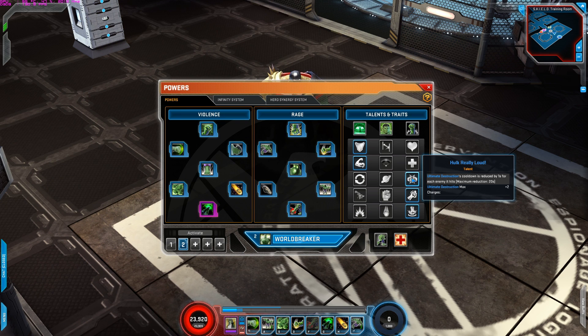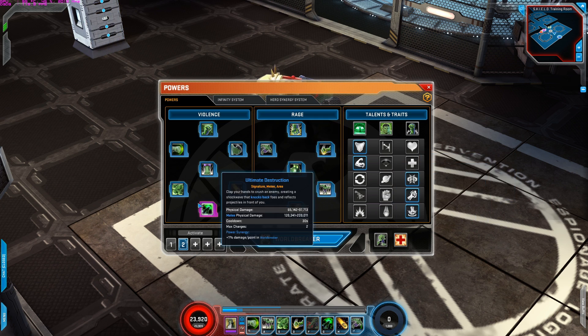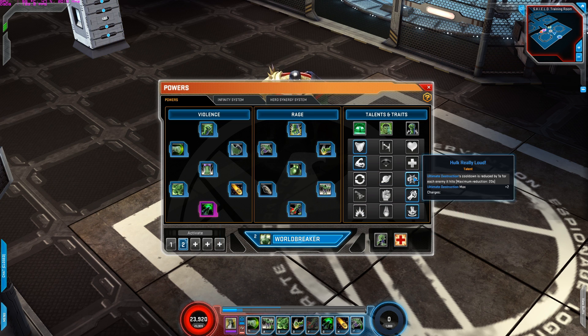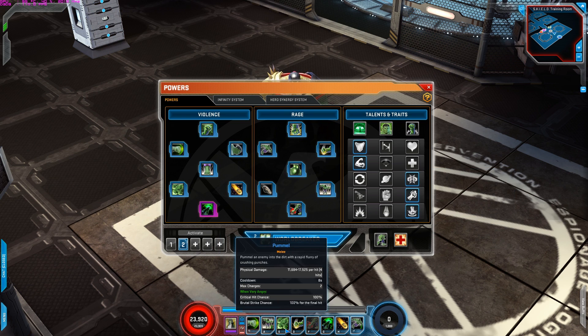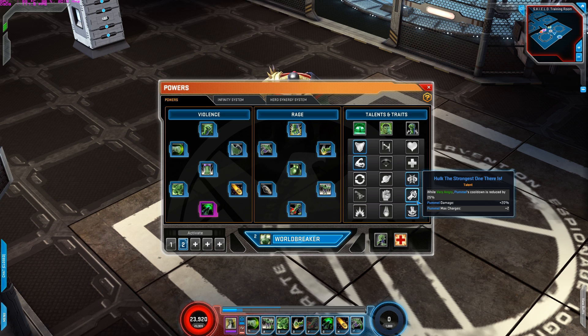For the third row is Hulk Really Loud. Ultimate Destruction — which I believe is his signature power — cooldown is reduced by one second for each enemy it hits, maximum reduction 20 seconds, and it gains two charges. Whenever I activate my signature, any enemies it hits reduce the cooldown by one second per enemy hit, max 20 seconds. So instead of a cooldown of 30 seconds, it can actually be 10 seconds if it hits 20 enemies, and you gain two charges. For the fourth row is Hulk The Strongest One There Is. While very angry, Pummel's cooldown is reduced by 25%, Pummel's damage is increased by 20%, and it gains two charges. Pummel does decent damage, but what I like about it is it gives 100% critical hit chance — meaning it's always going to critical hit — and also the brutal strike chance is 100% for the final hit. Meaning this power alone does critical and brutal strike. Hence why I chose this talent.